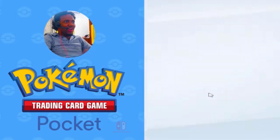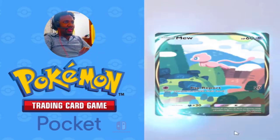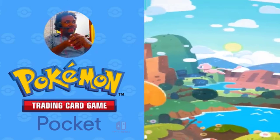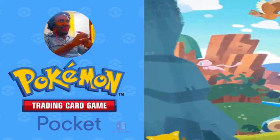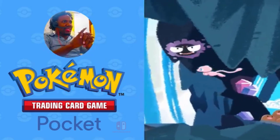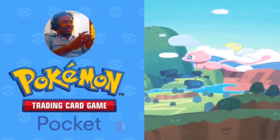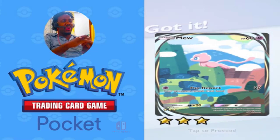Look at that card. Thank you. Oh — Voltorb, Metapod, little Snorlax, Snorlax, Abra, Diglett, Gastly. The opponent review is there — wow! I didn't know that's what it did.